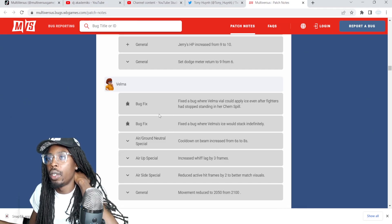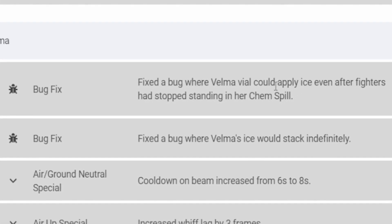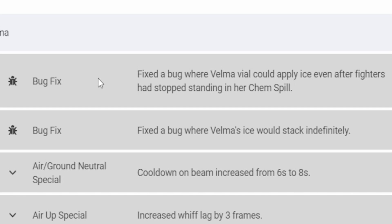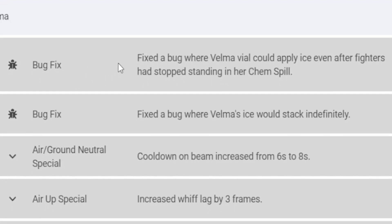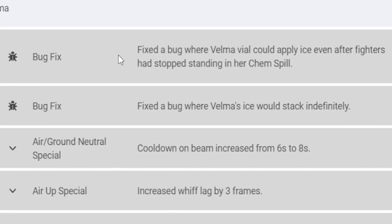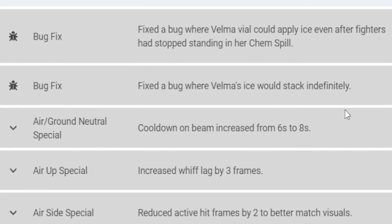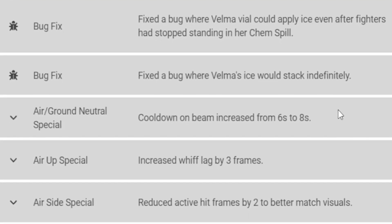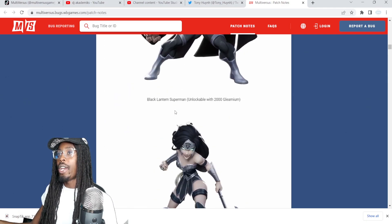Velma's been extra nerfed again. Fixed the bug where Velma's value could apply ice even after fighters stopped standing in her camp. Fixed the bug where Velma's ice was stacking indefinitely. Neutral special cooldown on beam increased from six to eight seconds. Air up special whiff lag increased by three frames. Air side special reduced active hit frames to better match visuals.